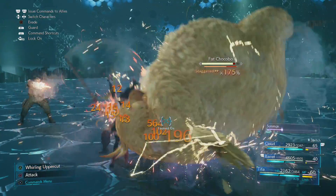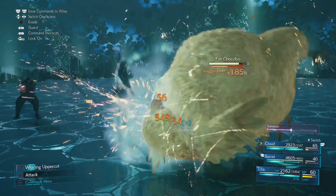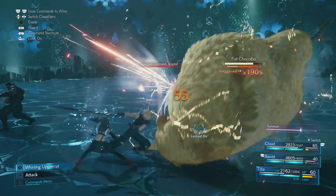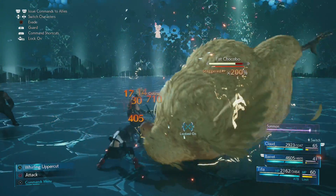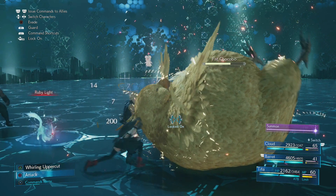Each time you use Tifa's uppercut move or the whirling uppercut with the triangle button, you will increase that multiplier by an extra 5%. If you get lucky with an exceptionally long stun you can actually get your multiplier up pretty high, over 200%, just by mashing that triangle button — but there is a far easier way to do it.